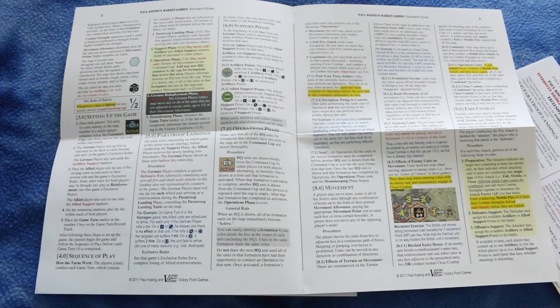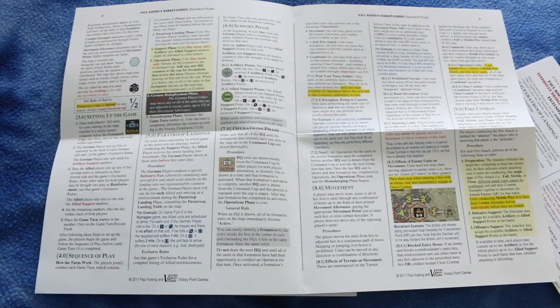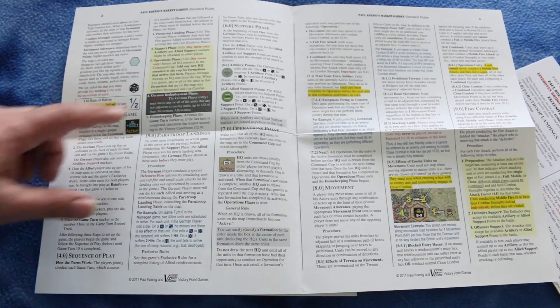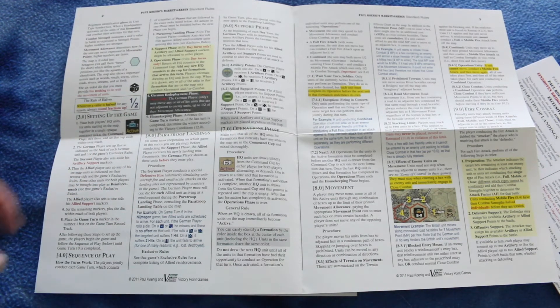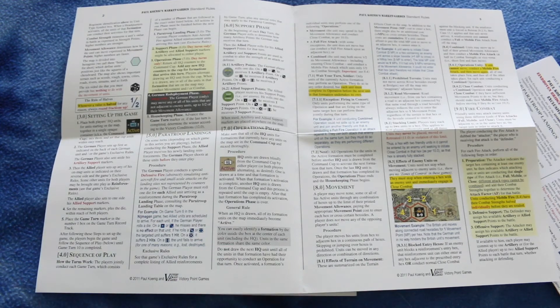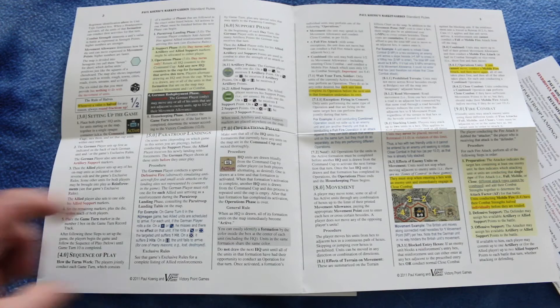Here it goes over game setup, and here's your sequence of play. You have a paratroop landing phase, a support phase on day turns only, where artillery and allied support markers may be allocated to either player, then an operations phase also on day turns only. Fourth is a German redeployment phase, and then a housekeeping phase where you track turns and determine the winner.